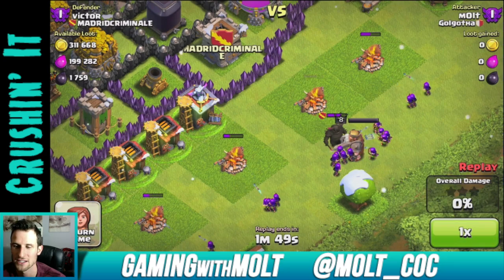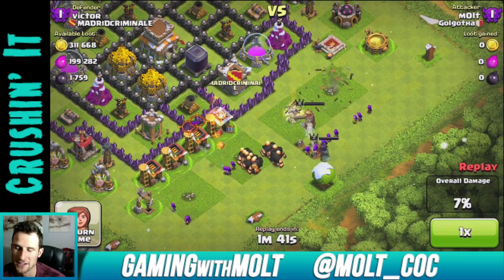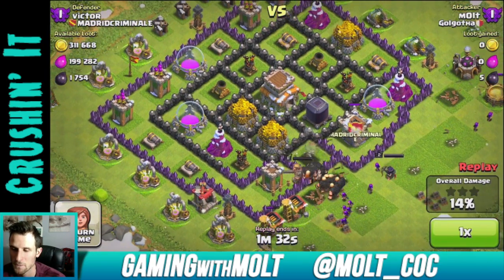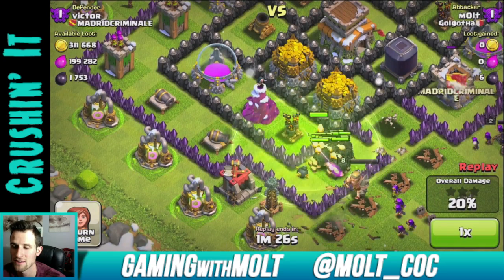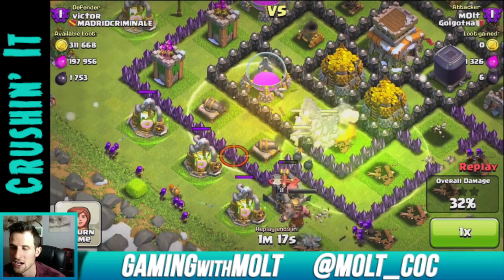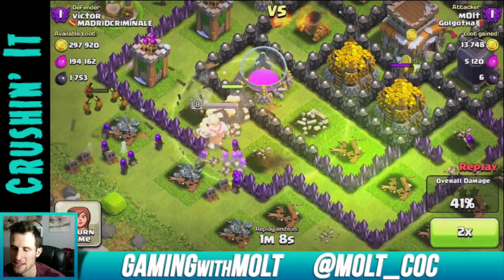He has a PEKKA in his clan castle which sucks - they're so freaking slow. So I just dropped down my King to take him out, then dropped down my giants and let the defenses start focusing on them. I drop a couple wall breakers to get into that wall, and then they go and take out this archer tower. I drop my jump spell right there and they're going to jump in over those maxed-out walls, then go over to the cannons. A heal spell is keeping them up as well.